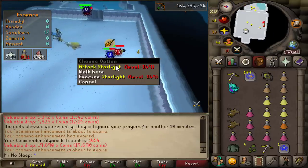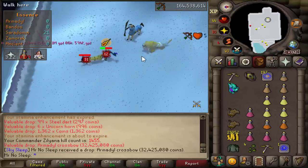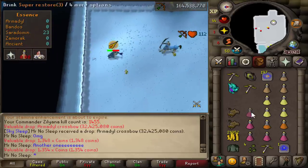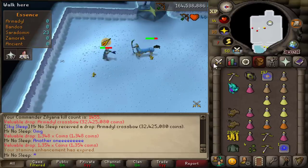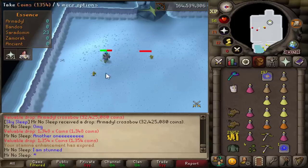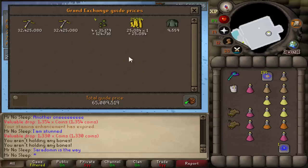The normal drops are not too bad either — 19k coins, adamant platebody, some ranarr seeds that stack up nicely. But what we really want to see is another Armadyl Crossbow at the same inventory. Ladies and gentlemen, I was stunned. You could not imagine my reaction. Another 32.9 mil coming in, and just price-checking the five kills I think this was at 65 mil already in the first 20 minutes of the video.